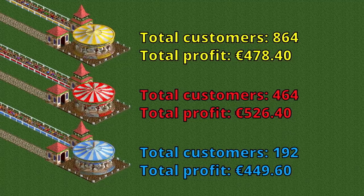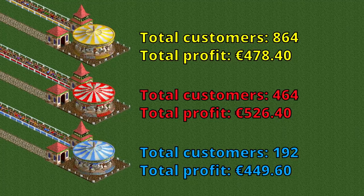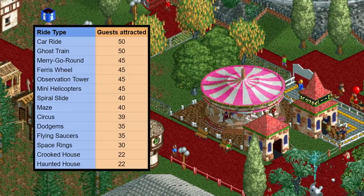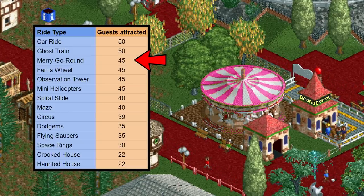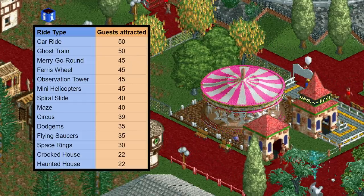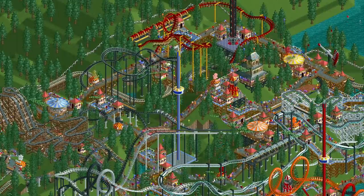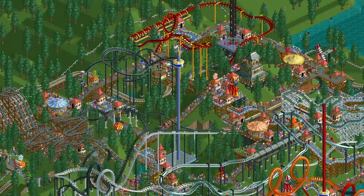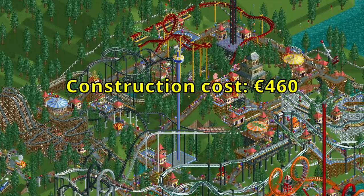Nine rotations seems to achieve a happy balance between throughput and stats as it makes the most money. This makes your life easy as it means you don't need to change anything about the merry-go-rounds that you put down, if for some reason that 100 extra euros a year is important to you. The merry-go-round attracts 45 guests to the park, which is actually quite a lot for a gentle ride. The only gentle rides that attract more are the car ride and the ghost train with 50. Placing down a few merry-go-rounds around your park gives you nice music, attracts a few hundred guests, and keeps some guests off the path, all for very little money. All this means it's actually a pretty good support ride.